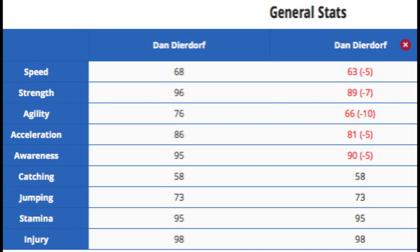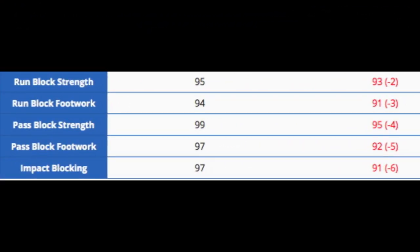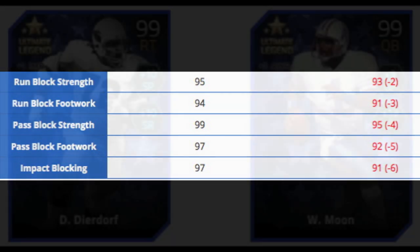Here are the comparisons from his 95 overall card. He went up 5 in speed, 7 in strength, 10 in agility, 5 in acceleration, and 5 in awareness. The other things don't really matter for an offensive lineman, but for stamina and injury he already had pretty good stats, so no real need for improvement there. The main things for offensive linemen are the run and pass blocking stats — he went up at least 2 in all of them: 2 in run block strength, 3 in footwork, 4 in pass block strength, 5 in pass block footwork, and 6 in impact blocking, plus the boost he already gives.